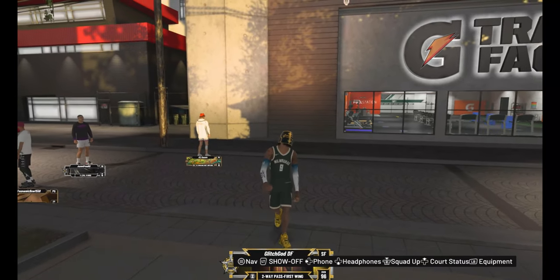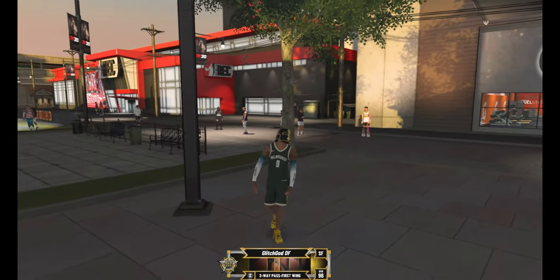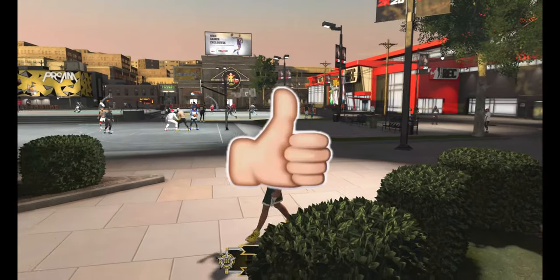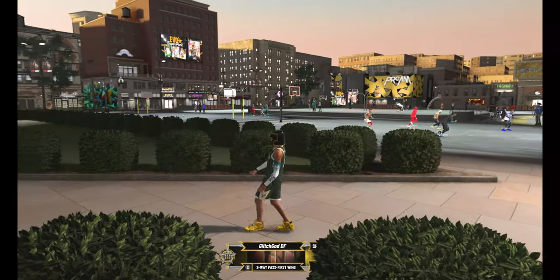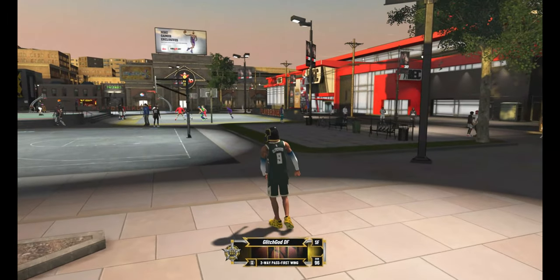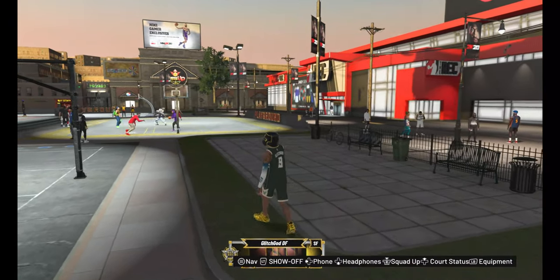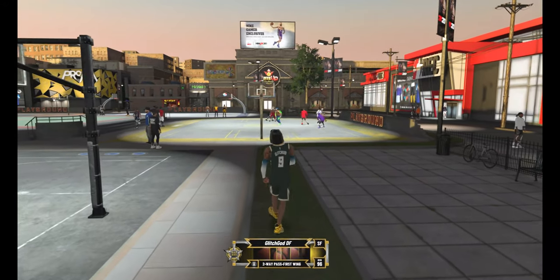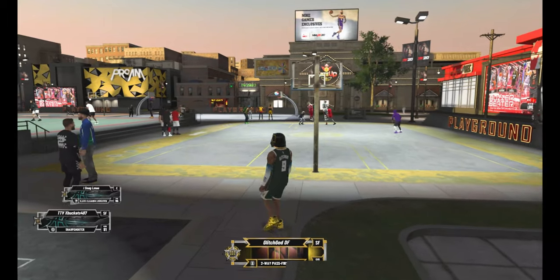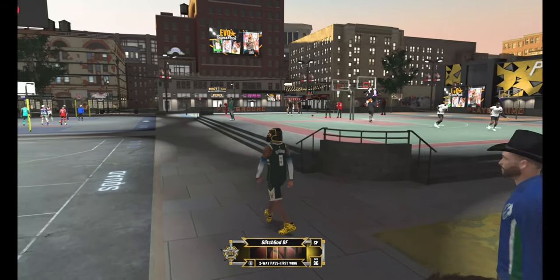What's up YouTube, it's me again, Money Glitch God. Today I don't have a money glitch on GTA, but the ones I posted a couple weeks ago are still working. Today I'm gonna show y'all the absolute best build in NBA 2K20 - the Two-Way Pass First Wing. I'm also gonna show you a VC glitch where you get absolutely free VC for not having to do anything. Let's get right into this video.